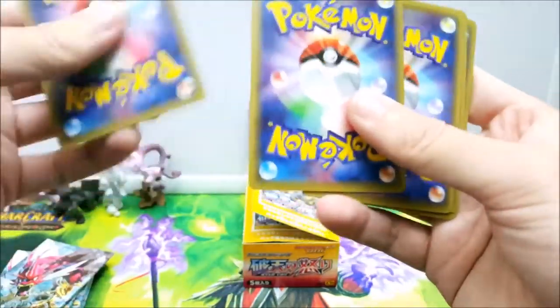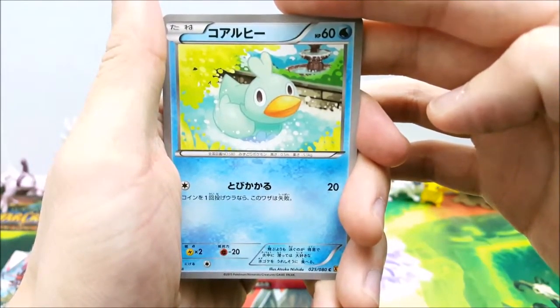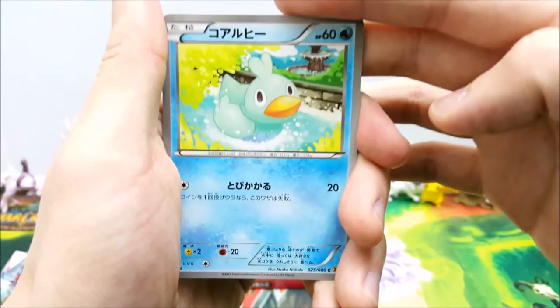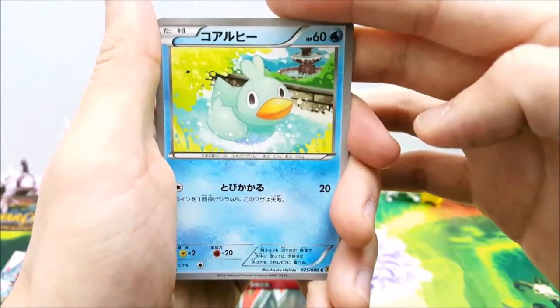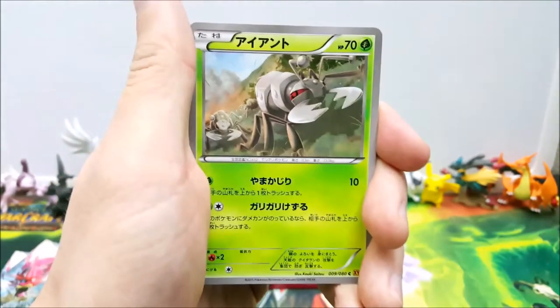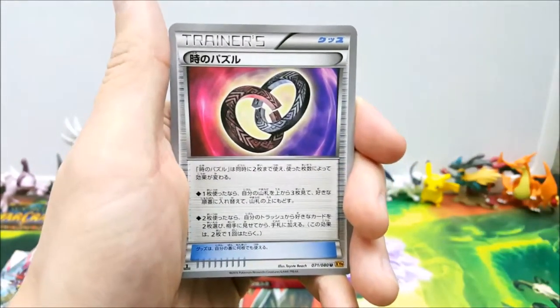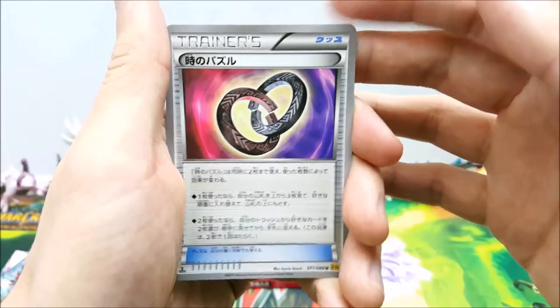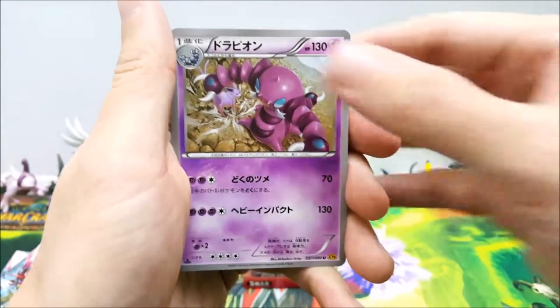Not as many Breaks so far in this set as I had received in different types of packs, but still very exciting to see new cards. I can't wait to see these in English when they come out in a month or two. So here is a duckling, Durant, Froakie, wedding rings, and giant pincer bro.